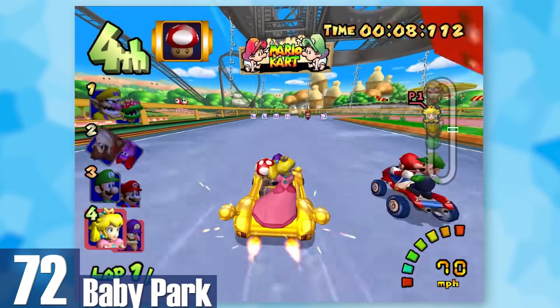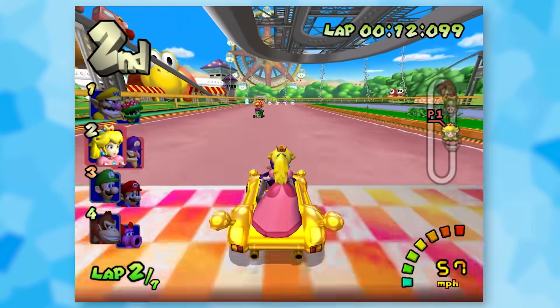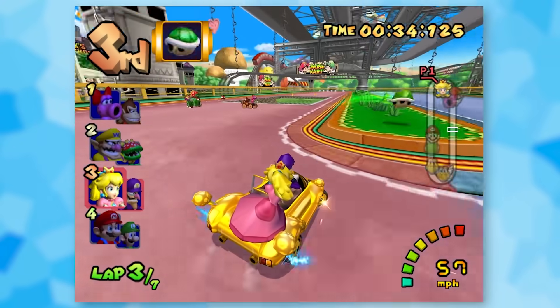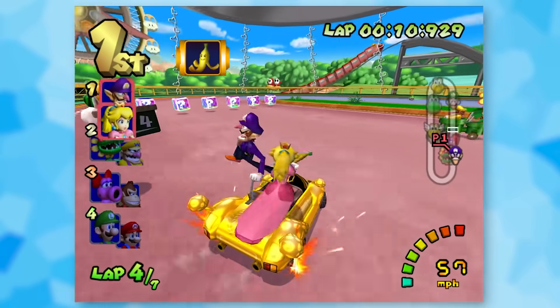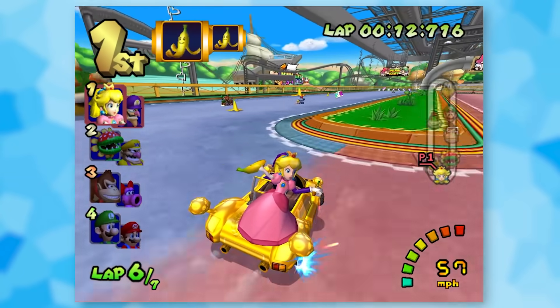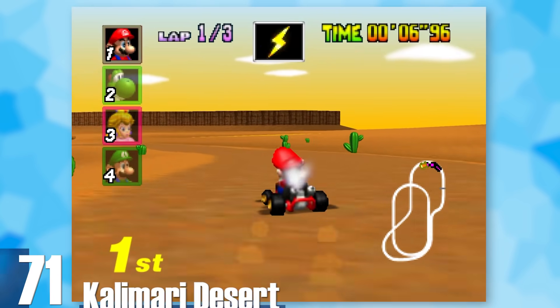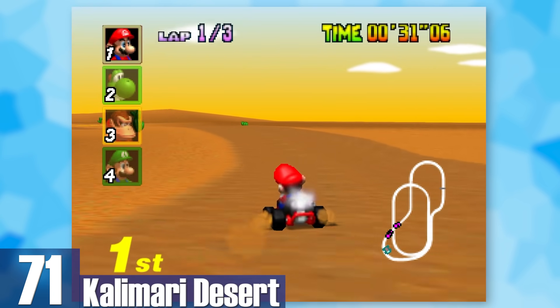72: Baby Park. You would think this would be lame since you drive in an oval over and over again, but the items in Double Dash make all the difference — especially the Bowser Shell. They add a layer of chaos that isn't seen in most Mario Kart titles. Adding seven laps is a nice bonus too, since the laps going by faster adds to the overall zaniness.